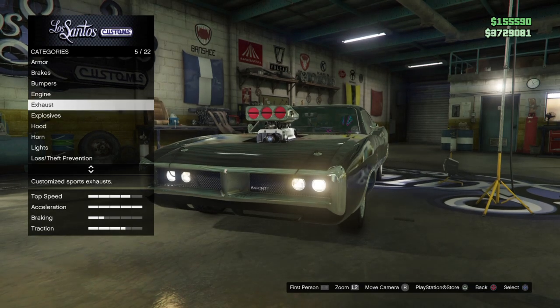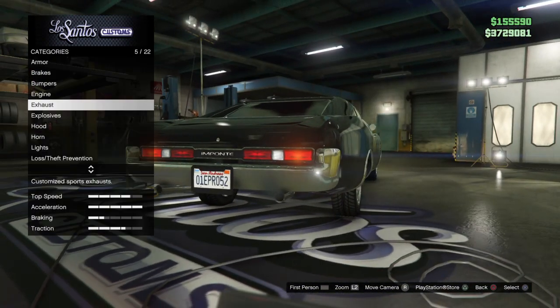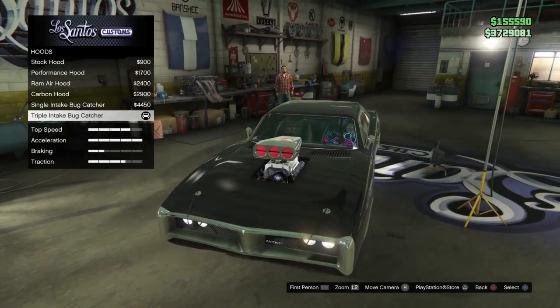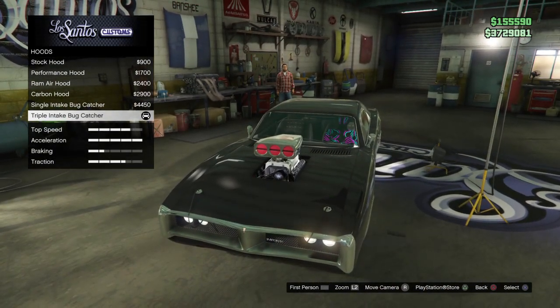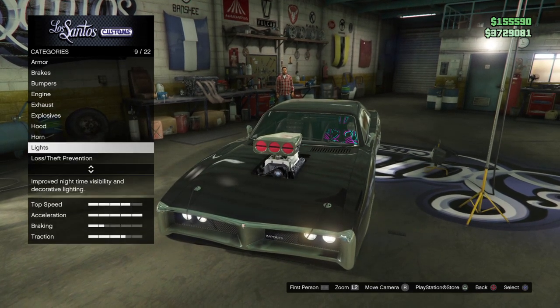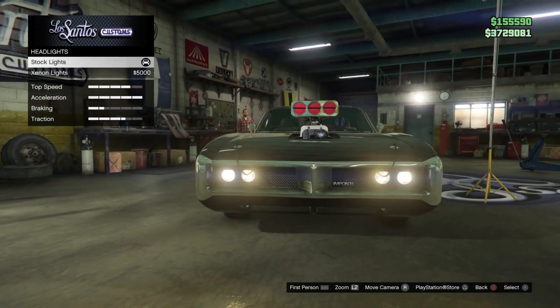For my exhaust I went with stock exhaust. For my hood I went with the triple intake bug catcher — the last one at the very bottom. For my lights, I went with stock blacks.